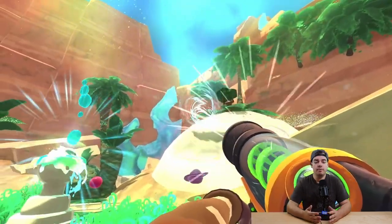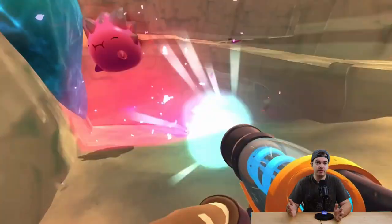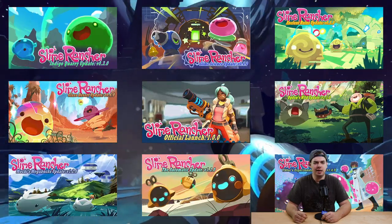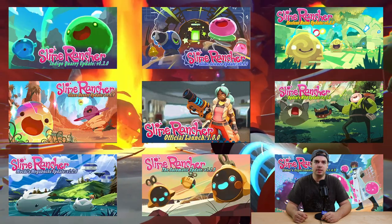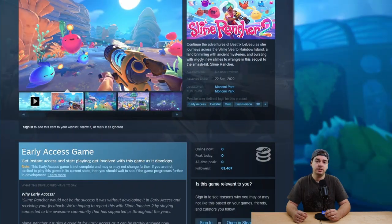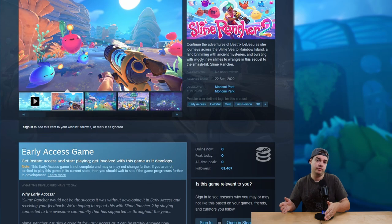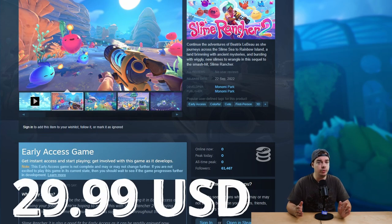We don't know yet how many updates there are going to be or what type they'll be, but Slime Rancher 1 had a lot of updates and I think this is going to be a similar story. It doesn't matter if you buy the game on September 22nd or in 2024 — you always pay the same base price of $29.99.